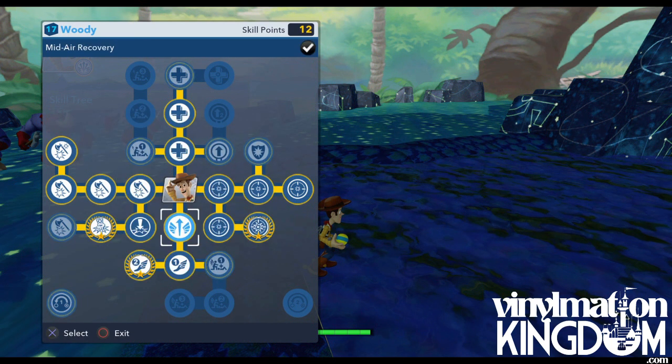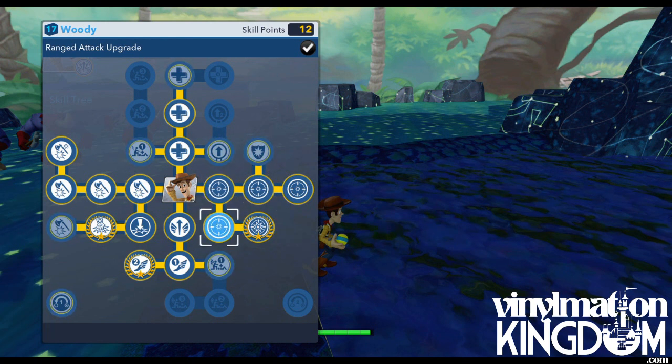On the bottom he has mid-air recovery and Snakes in My Boot, which basically makes him run faster. He also has some helping hand options. On the top he has some health and helping hand options, some power disc upgrades. And in this final section is his ranged attack — it increases the strength of that Pixar ball that he throws.